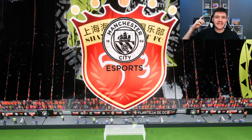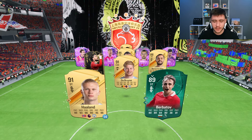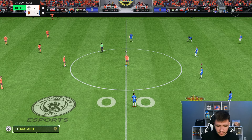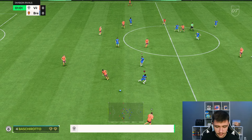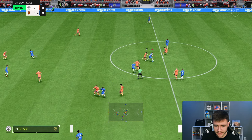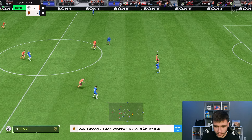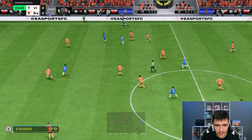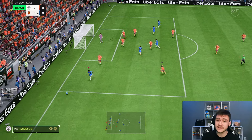Here we are in game one — really excited to test this card. Clinton Dempsey isn't a very popular hero card; I've never come across him this year in FC24. We're up against Holland, De Bruyne, and Berbatov. We're incorporating him as a more advanced center mid in the 4-3-2-1. Testing his left stick dribbling — he isn't the quickest but with the Engine chem style and the agility/balance boost it isn't half bad.